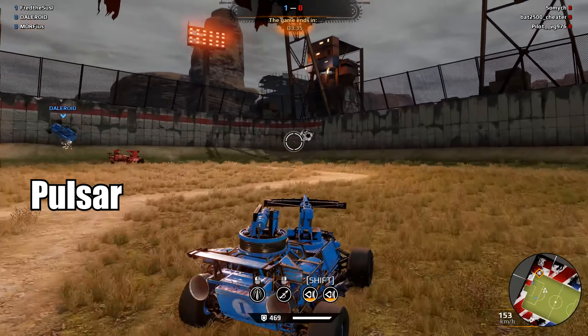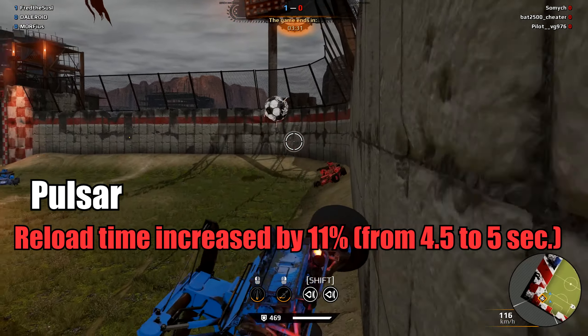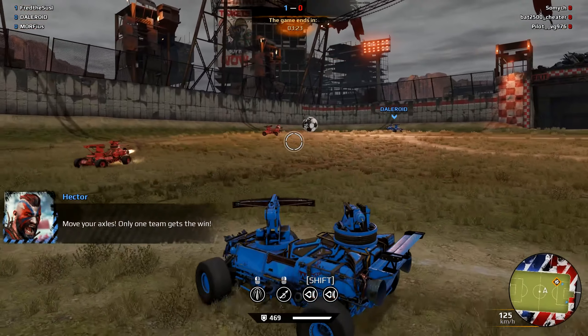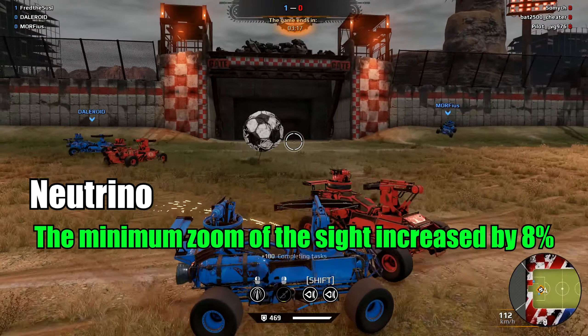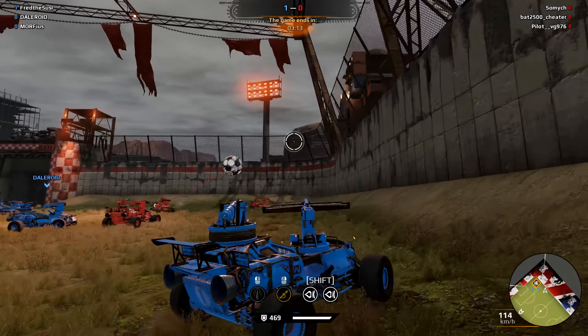Plasma gun — not Pulsar — reload time increased by 11%. My favorite legendary weapon got nerfed. Nothing to worry about, they will buff it in a year. Anyway, as a last part we have the Neutrinoscope: the minimum zoom of the sight increased by 8%. Anyway guys, I hope you're happy about the buffs and nerfs.